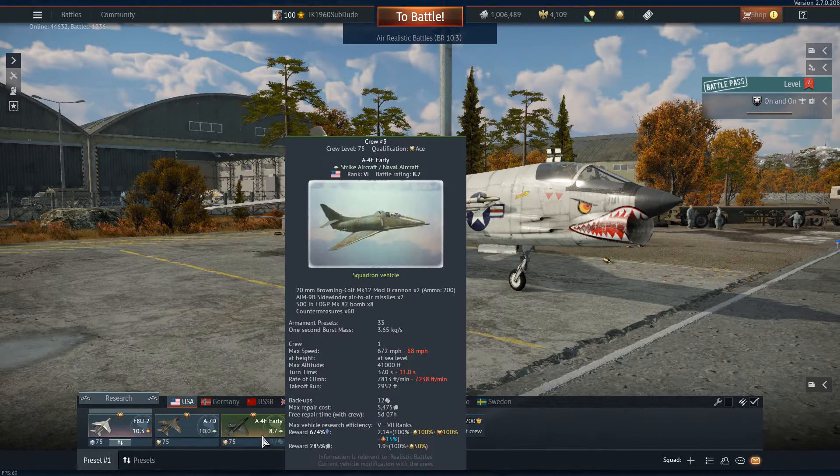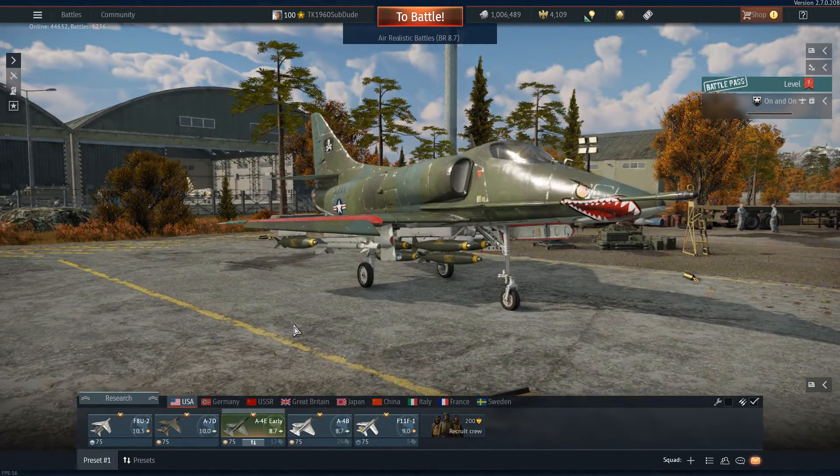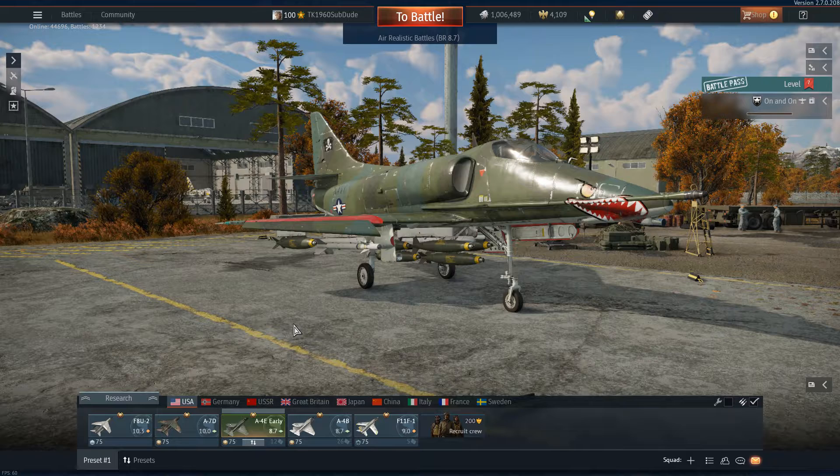So when I get this plane and I've got these completely substandard missiles, and I almost invariably end up going up against planes of this caliber or better, it makes no sense — especially if we're going by the same battle rating. 8.7 for the early, the A4E and the A4B.